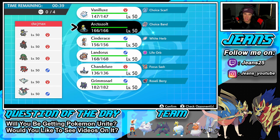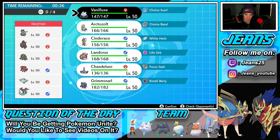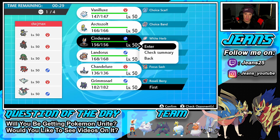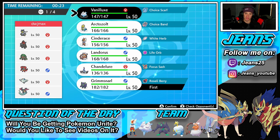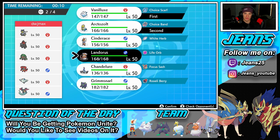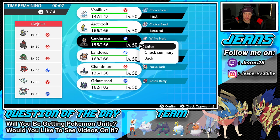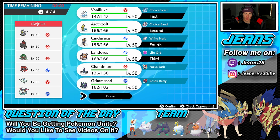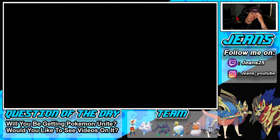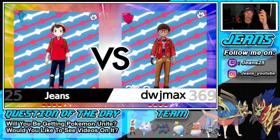Looking at Grimmsnarl's moves — Scary Face, Fake Out. I kind of want to lead Vanilluxe into Cinderace. Vanilluxe is Choice though. I think we're fine with the squad we have. He's just not giving me a reason to use Chandelure — these three battles it's just been these four Pokémon really rocking out strong.